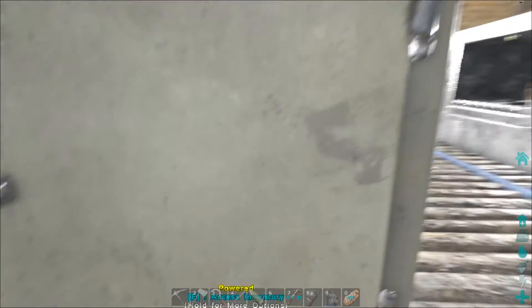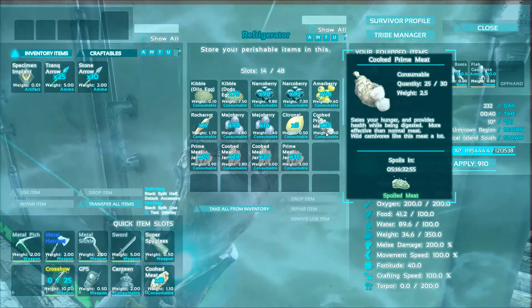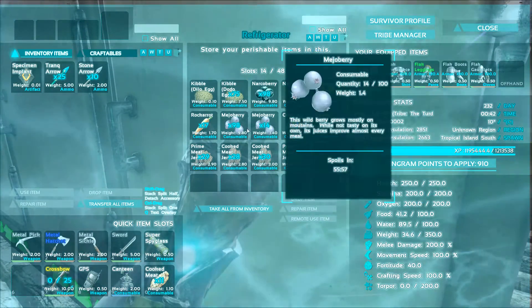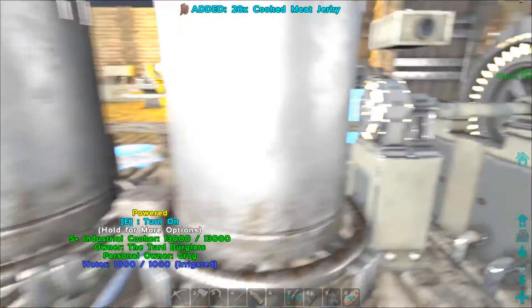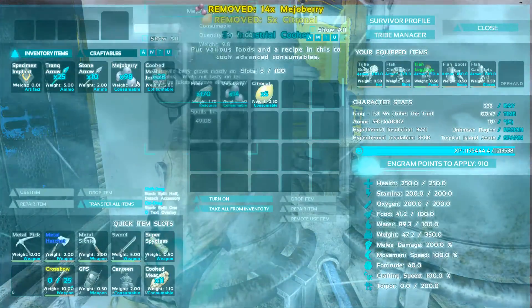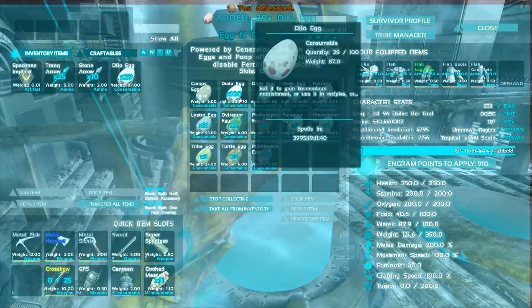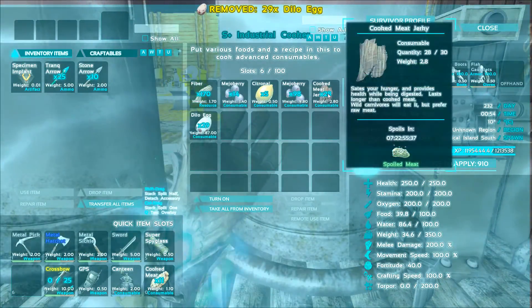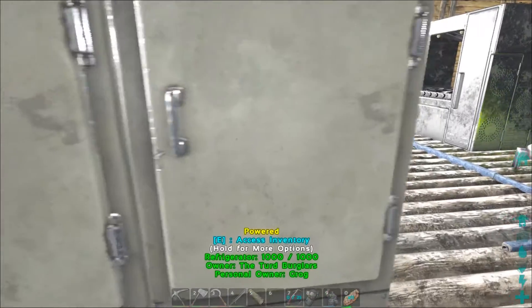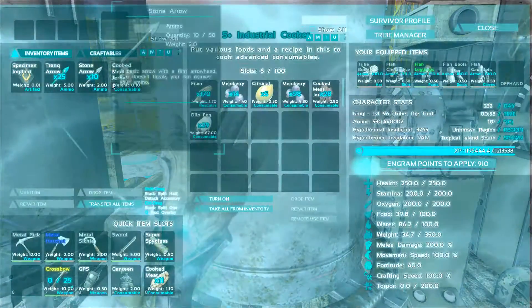First thing we would do, first order of business, is make up some kibble. We want to make up some dilo kibble, so we'll need more citronal, but we do have lots of berries and they need cooked meat jerky, which we have. Let's put the berries in — we need more citronal, we need our dilo eggs. We have 29, so we can make 29 dilo kibble. We need one more jerky. Cooked meat jerky — put that in there. We're gonna need about 25 more citronal and that should be good.